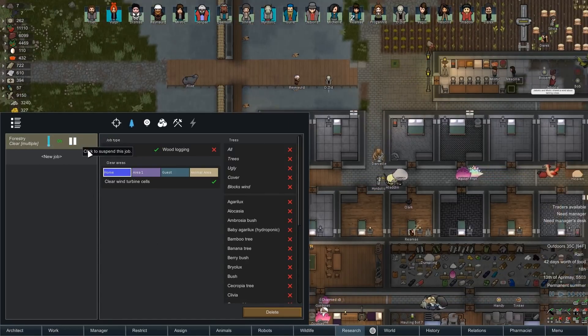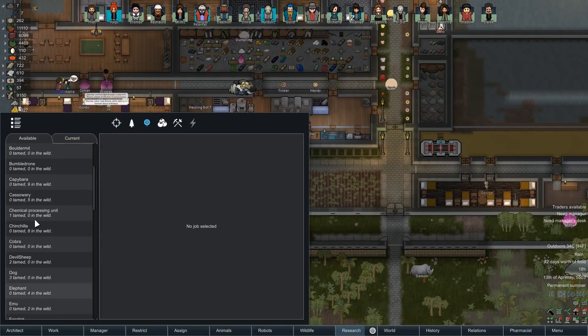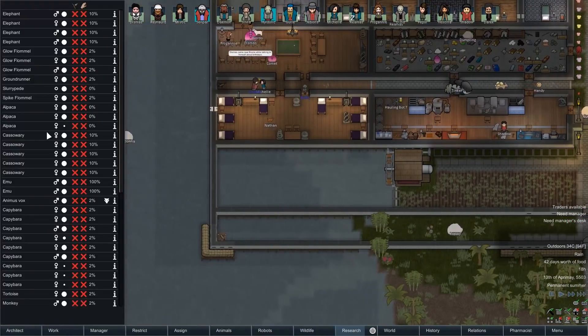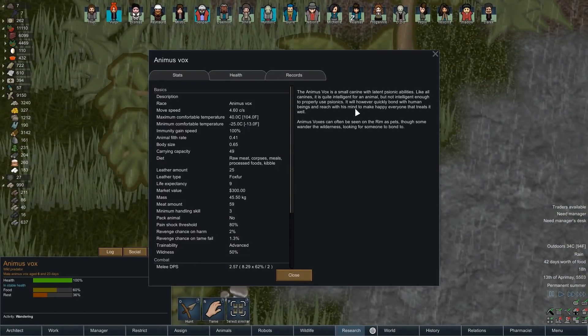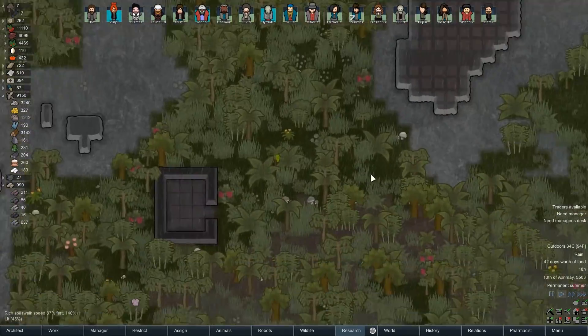We don't have a manager desk yet, but we can work with what we have. What the hell is an animus vox? You are a predator of some sort - wild, or a small canine with latent psionic abilities. I'll have to see it on the rim as pets, often looking for someone to bond to. Hey, come over here and bond to us!